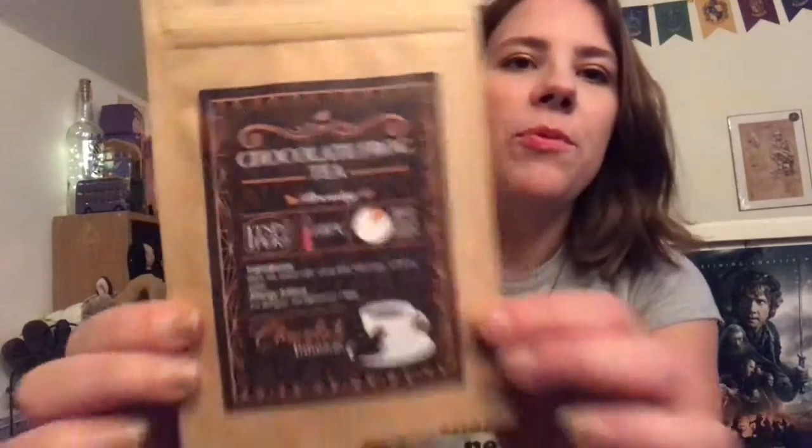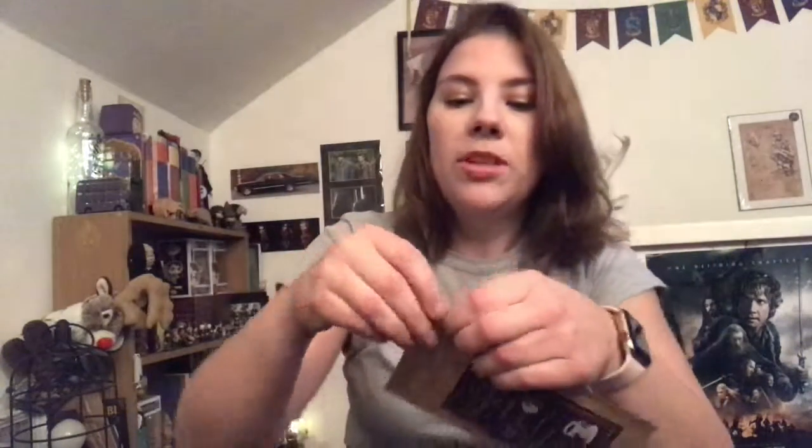We have tea again — like last month's box had a love potion tea. This time for February it's a chocolate frog tea, just in time for Valentine's Day. It's a chocolate infusion with black tea, coco husk, coco shell, flavorings, and sunflower petals. It smells like a really rich chocolate with a tang of tea. The last one smelled like fruit winders and was actually really nice, so I'm excited to try this one.